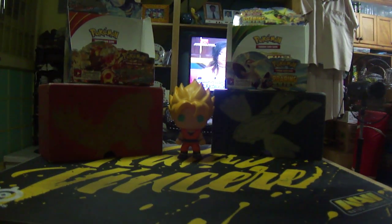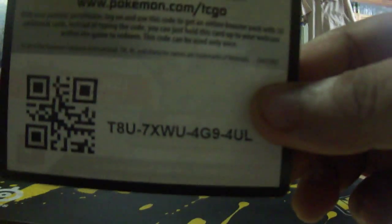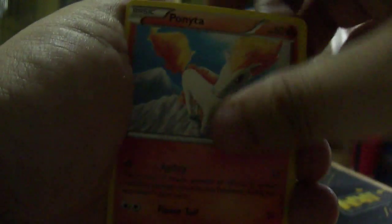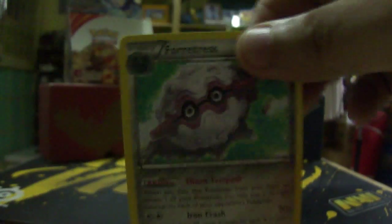And a Normal Rare Honchkrow — not that bad, not that good, kind of sucks. No Vs Seeker. But hopefully we get a Lysandre from this one. Okay, here's your code. Three from the back. We have a Flash Fire: Rapidash, Trick Shovel, Sneasel, Politoed, Sandile, Weasel, Banette, Reverse Floette, and Normal Rare Forretress.